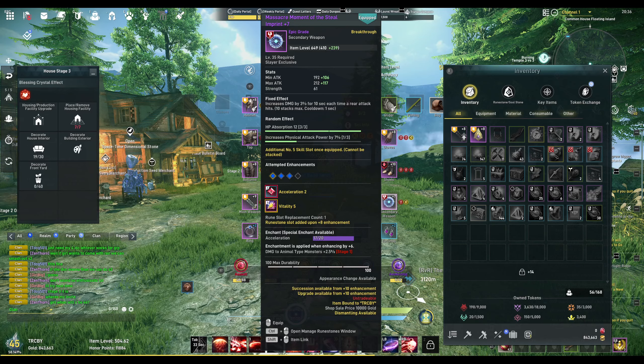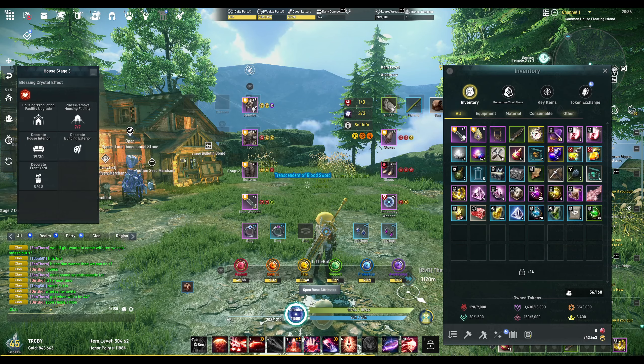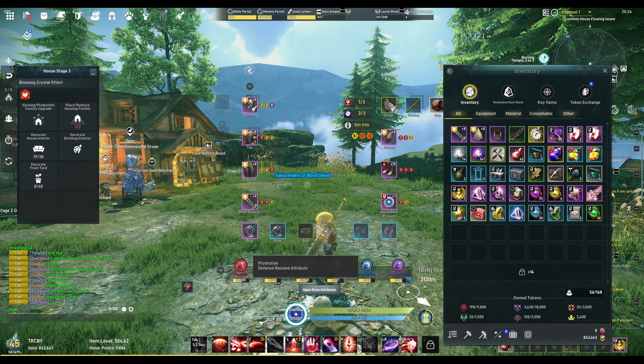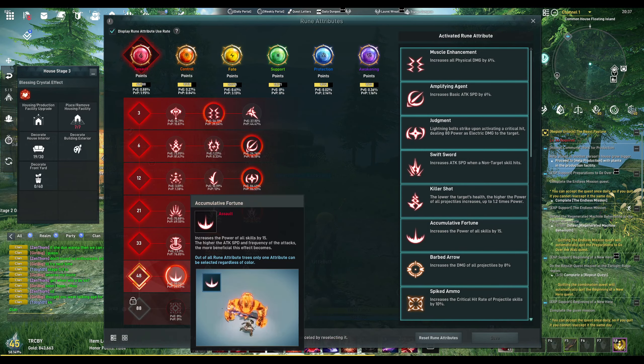That's the gear setup I'm currently running. I'm keeping my offhand at plus seven - I still have another slot but I've been breaking at a 22.5% success rate, which is terrible. I used three plus-stones at the beginning since it had a higher success rate, so I went for it and got plus seven. I also have 48 Assault and 33 Fate runes.